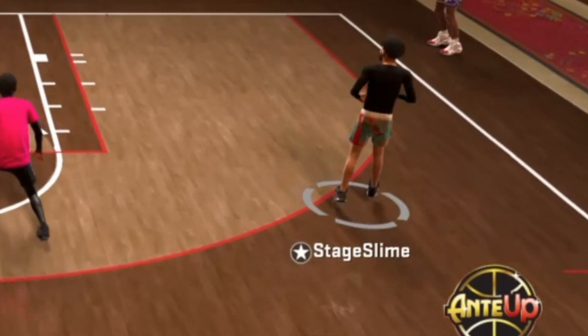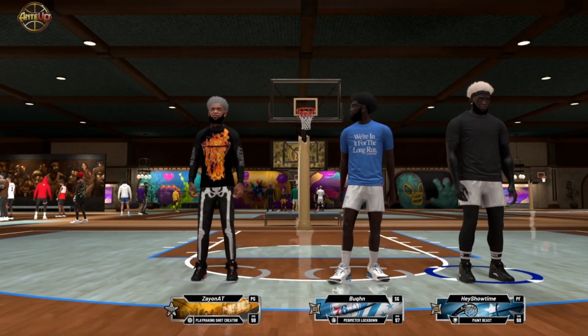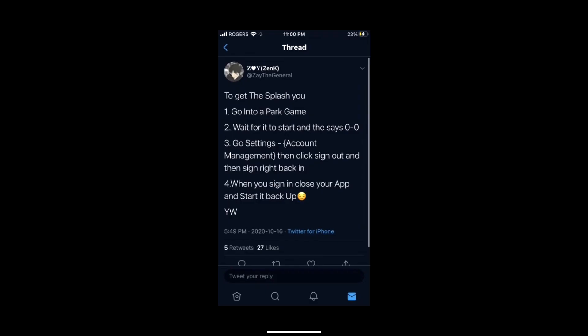I have verified that this actually does work. This was kind of found in the deep web of the 2K community's dark net. So to get the old NBA 2K20 splash animation, here's what you do.